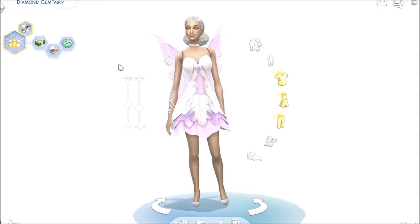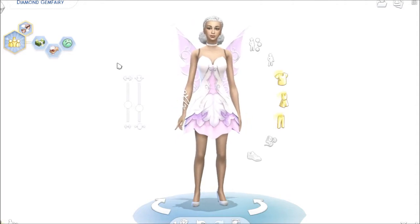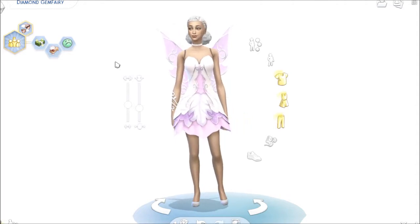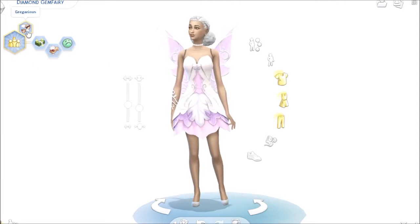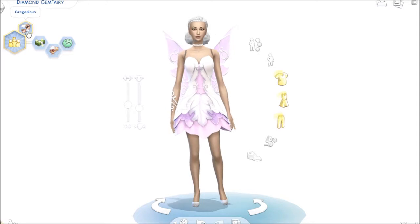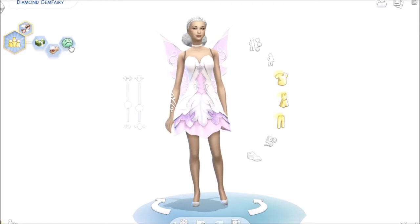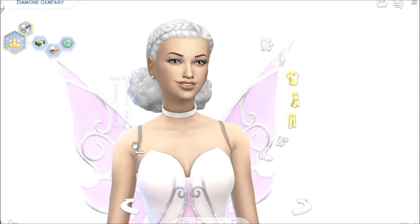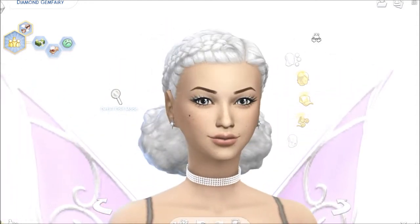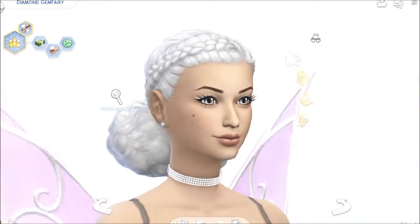This was my rendition of innocence and joy and diamonds and all that great stuff. Like I said, I named her Diamond. She is the leader of the pack, which gives her the gregarious trait. She's materialistic, she's a snob, and she is squeamish. I'll give you a close look up of her face. I did give her freckles and that stuff. In my opinion, she turned out so flipping cute.